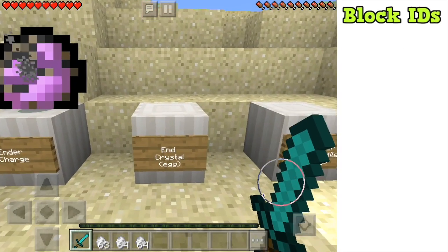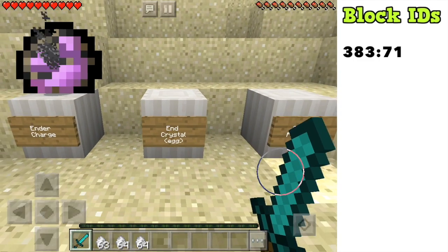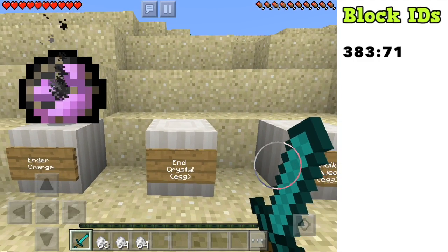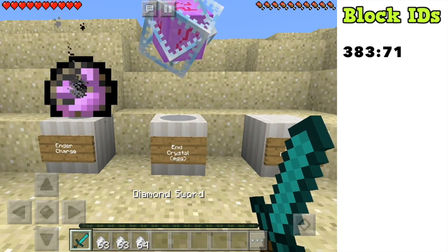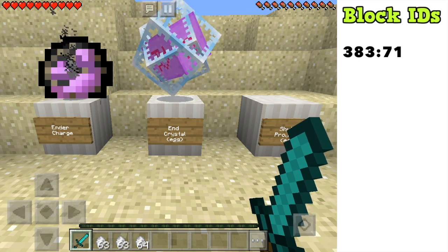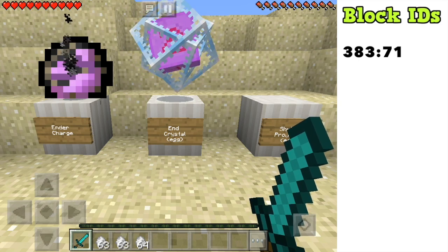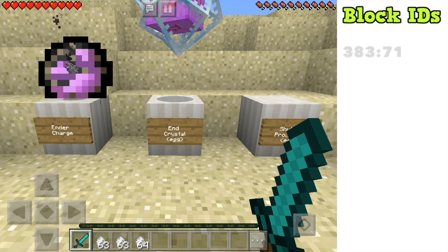Moving on, the next item is the end crystal in egg form. As we place it, you'll notice this end crystal does not have the standard bedrock base that a normal end crystal would have. These end crystals are much better for decorating houses, but they do still explode, so keep them away from anyone who comes into your Minecraft world.